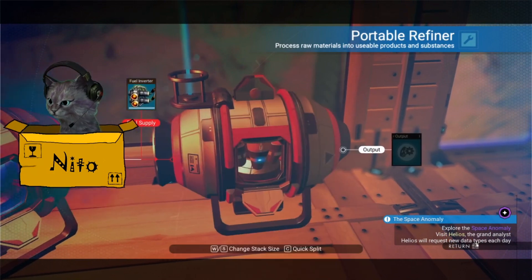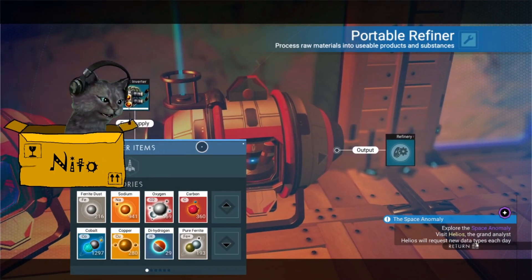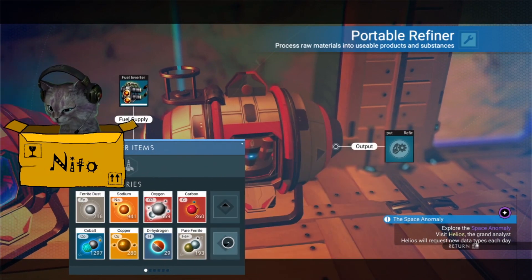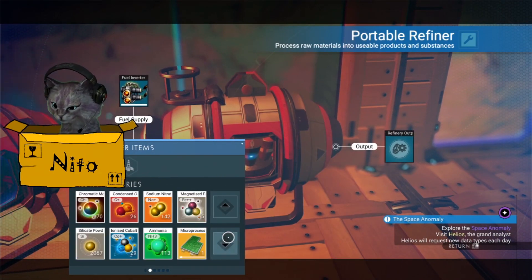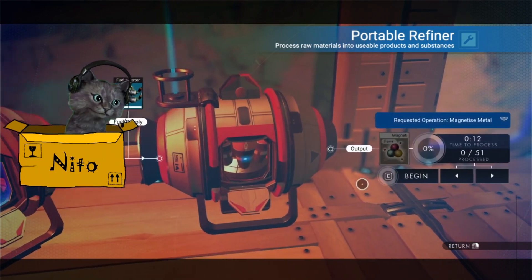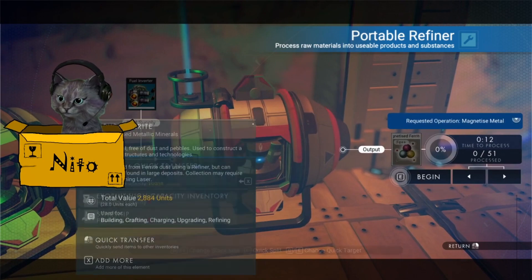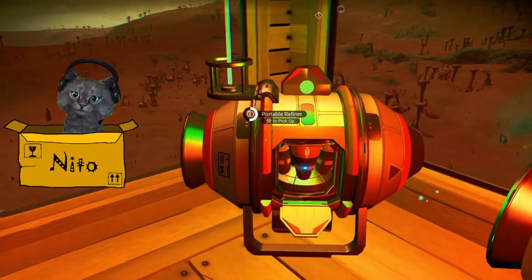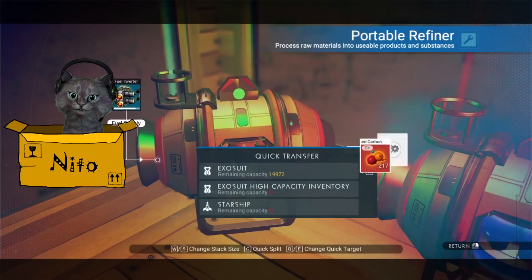Magnetized ferrite — I think we need to turn pure ferrite into magnetized ferrite. Let's put 100 in there and we'll get 50 out. That's probably fine. What else should we make? Some copper? Should we put a bunch of cobalt in here?